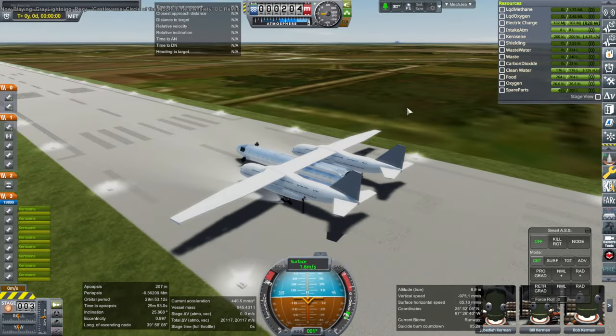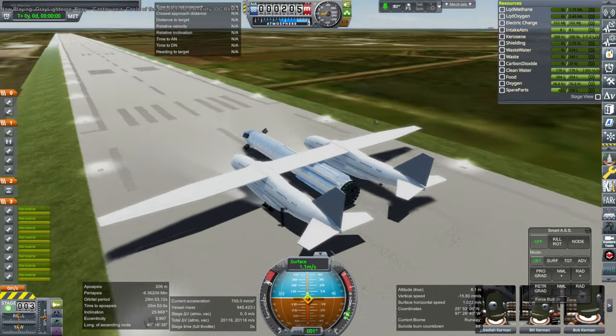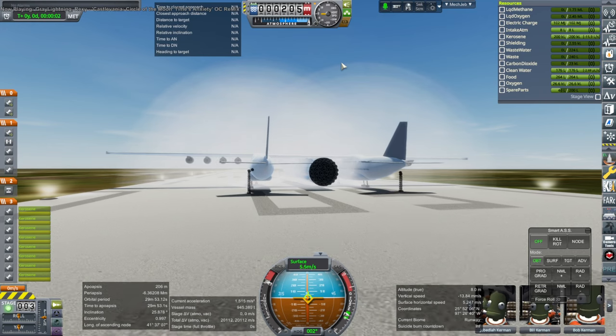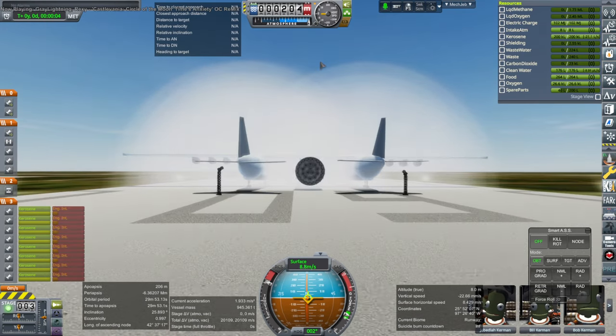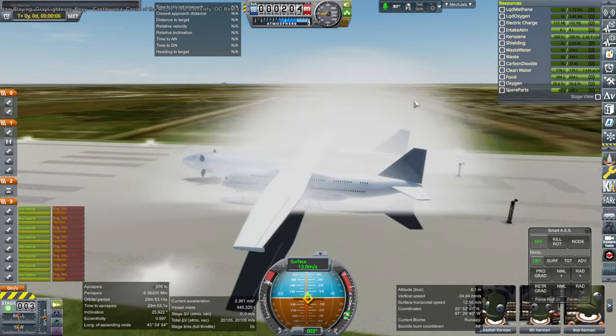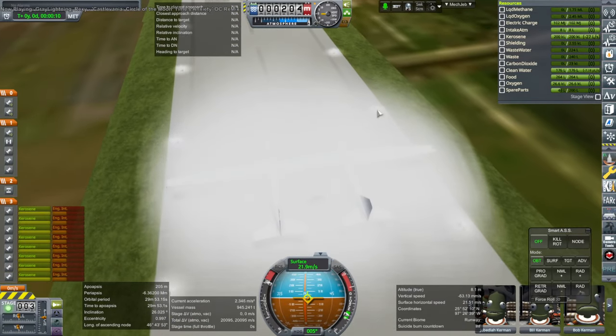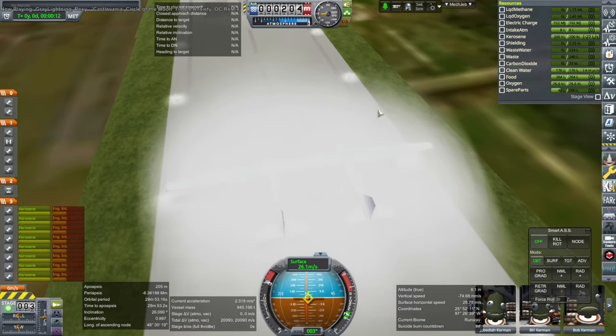Hello everyone and welcome back to Realism Overhaul Sandbox in Kerbal Space Program 1.12. In the previous video I introduced the EXO launch system, which is two Airbus A380s strapped together with eight engines in order to carry a load in the middle, currently covered up by a huge cloud of dust.